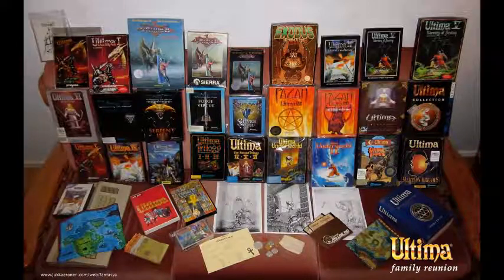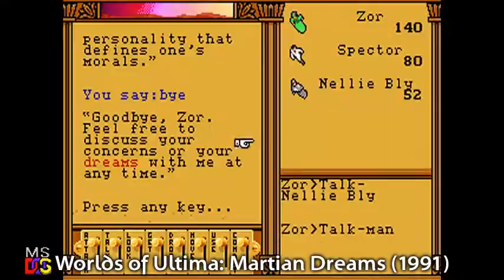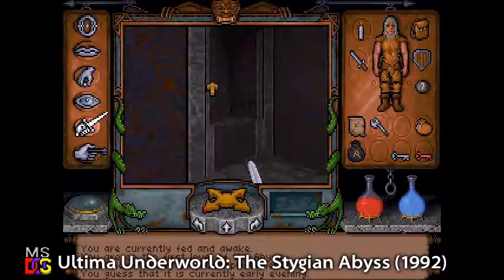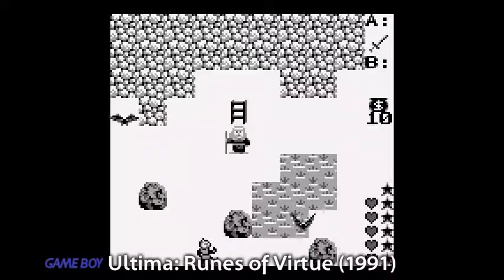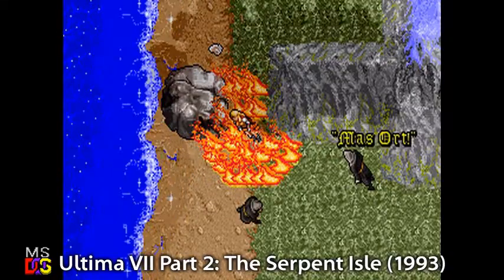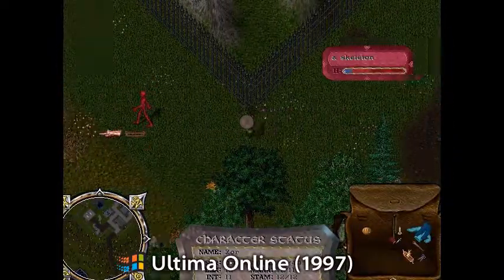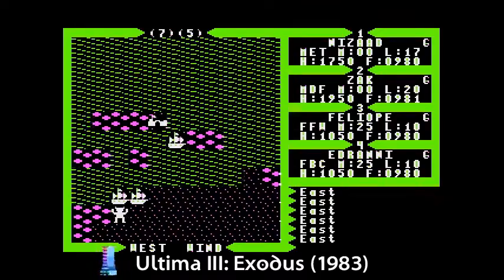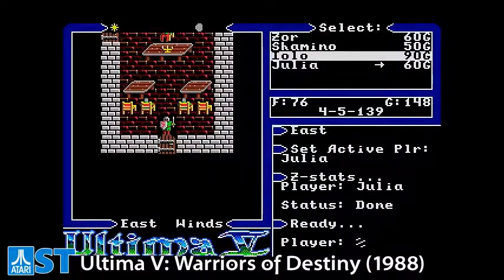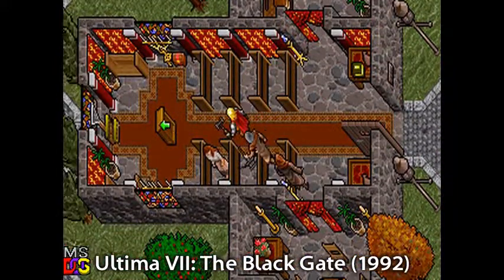There have been a total of nine main Ultima games, with two spinoffs reusing the Ultima 6 engine called Worlds of Ultima: Savage Empire and Worlds of Ultima: Martian Dreams, two unique games called Underworld: The Stygian Abyss and Underworld 2: The Labyrinth of Worlds, a couple Game Boy Runes of Virtue games, a spinoff using the Ultima 7 engine called Ultima 7 Part 2: Serpent Isle, and lastly Ultima Online in 1997 — the game that coined the acronym MMORPG and is still running after 20 years at the time of this video. Almost all of these are great games, far exceeding Ultima 2 in every way. Ultima 7 in particular is widely considered the greatest computer roleplaying game ever released.